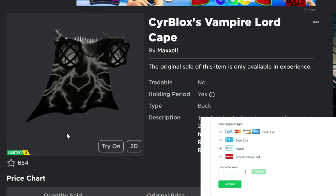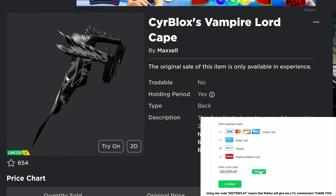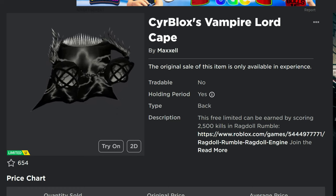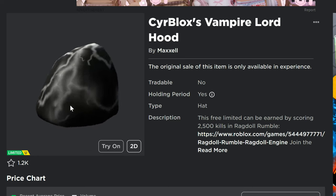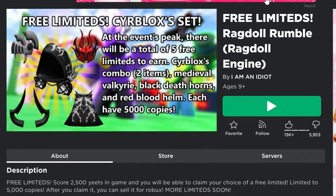We've got a couple of free limited UGC items right here that are kind of cool. The Cereblox Vampire Lord Cape has 5,000 available. If you look at the front, we've got those circles, kind of like a Dominus. They've also got this hood that goes with it — the Cereblox Vampire Lord Hood. If you wear both of them, it probably looks sort of like you're wearing a Dominus.